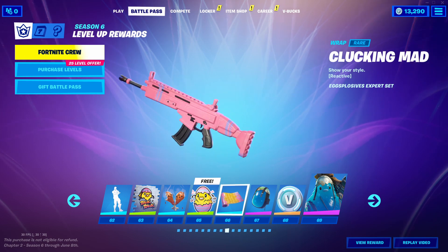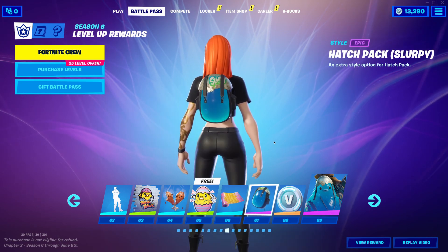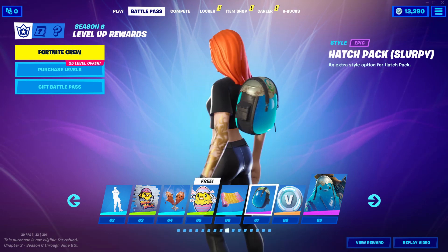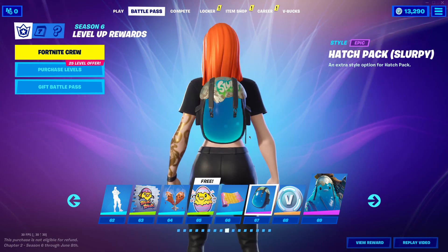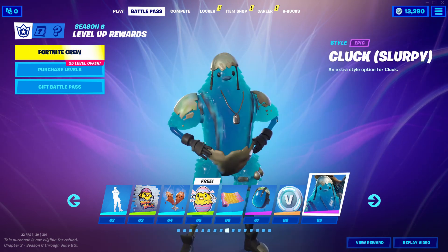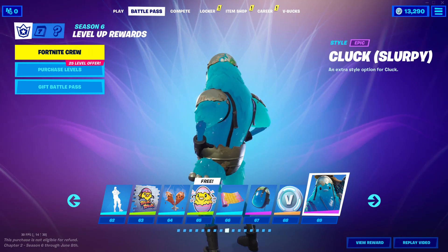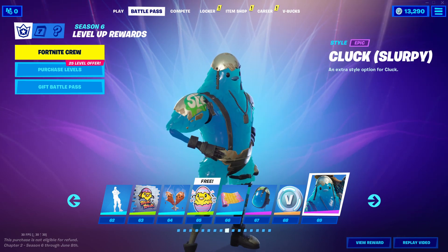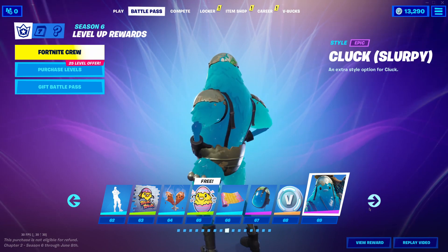I guess it turns feathery when you shoot it, maybe? It's reactive — that's cool. Then we have a Slurp edit style. This is so cool, I love this. This I'm gonna use like crazy. They seriously went all out for this battle pass. Then you get V-Bucks. And then you get a Slurp version of Cluck. I love this edit style for him — 10 out of 10 for me. I love this for a meme skin. Please make this as a female skin, that would be amazing. Please, Fortnite.